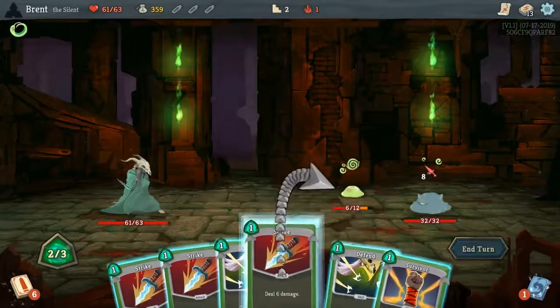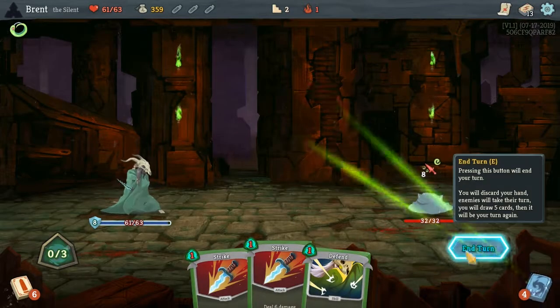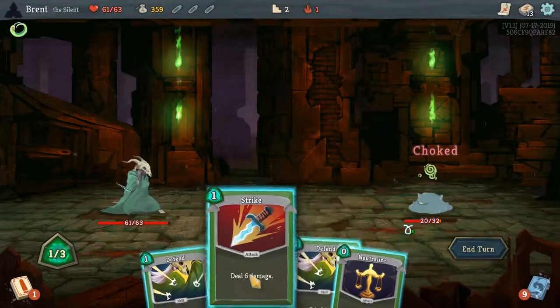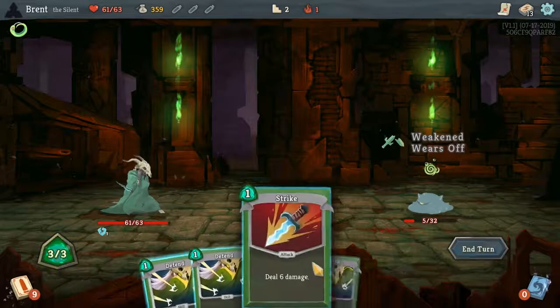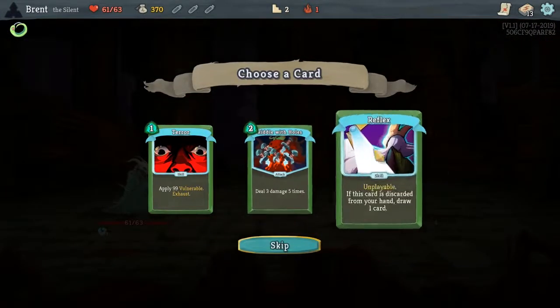Let's kill this one off first. And then Choke — hit ya, and hit ya. So next turn we should have lethal, and we do — very barely, but we do.